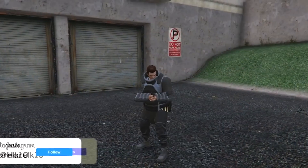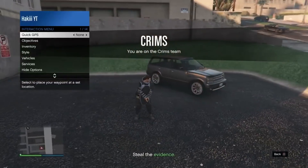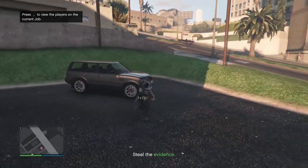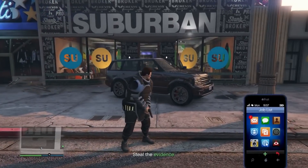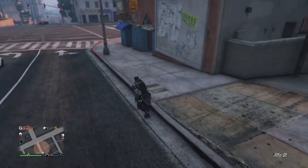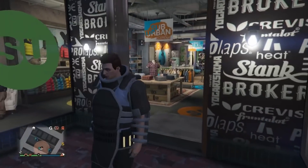Now you'll need the earpiece — pull up the interaction menu, go into style, go into accessories, and equip any earpiece. Get in the vehicle and drive to the nearest clothing store. Once you're in front of the clothing store, quit the job through your phone. Once you load back into online, you should have the juggernaut suit on. Go into the clothing store, take off the earpiece, and save the outfit. You've officially saved the juggernaut suit.